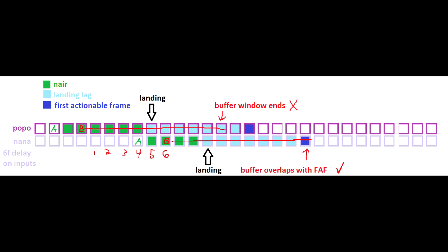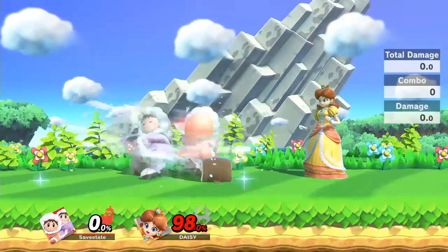The reason for the latter working is how many Nanaverse desyncs work, which is by having Nana's first actionable frame be less than 6 frames after Popo. If you want more information on the details behind that, then watch the Squallhammer desync video, which I have linked in the description below.